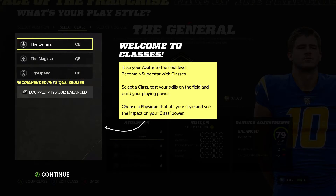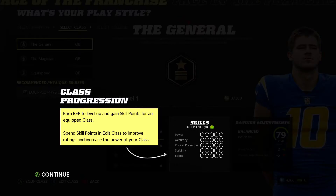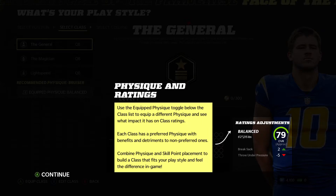To select a class, test your skills on the field and build your playing power. Choose a physique that fits your style and see the impact on the class's power. Class progression: earn rep to level up and gain skill points from an equipped class. Spend skill points and edit class to improve ratings and increase the power of your class. Each class has a preferred physique with benefits and detriments to non-preferred ones. Combine physique and skill point placement to build a class that fits your play style. That sounds fun.